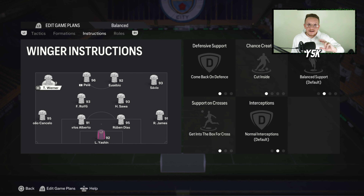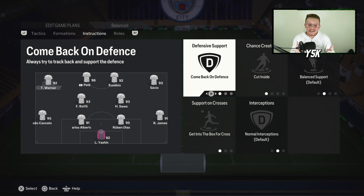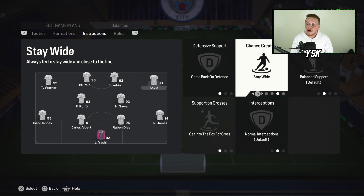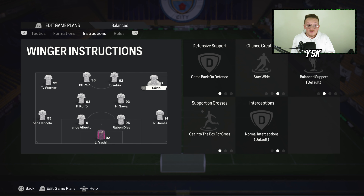For the left wing: Come Back on Defense, Get Into the Box for Cross, and Cut Inside. Most of your attacks will go through the left side — left back overlapping, left center mid box-to-box, left wing cutting inside, and the left striker as the playmaker. For the right wing, I'm not having him cut inside. He uses Come Back on Defense, Stay Wide, and Get Into the Box for Cross — playing like a proper winger, always trying to get in behind and break the defensive line.